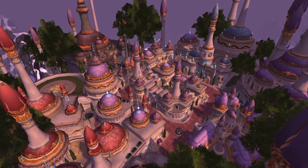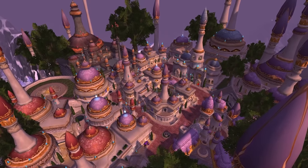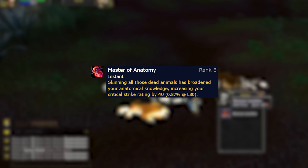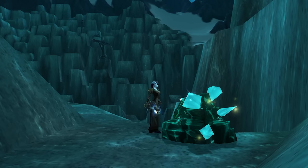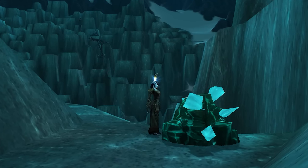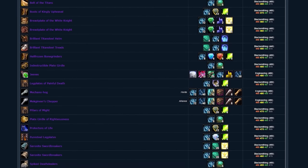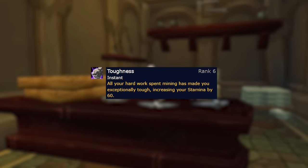Now let's talk about the bonuses that gathering professions give. They're not as powerful as crafting bonuses but still pretty decent. For skinning, you get 40 crit at max rank. For mining, the first change is that you can mine a vein in one go. You'll also have a one-day cooldown to smelt a Titansteel bar, which sells for a decent amount on the auction house as it's used for many new blacksmithing crafts. Your personal bonus from mining is 60 stamina, called Toughness.